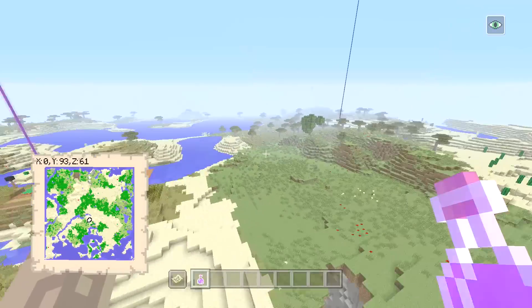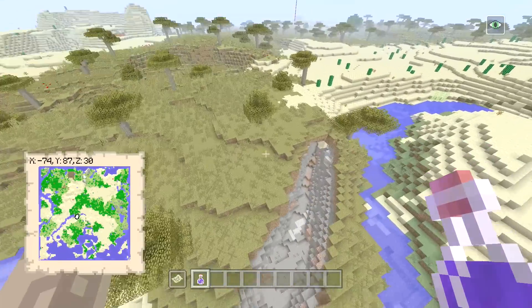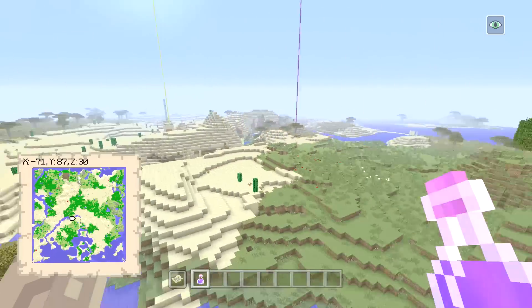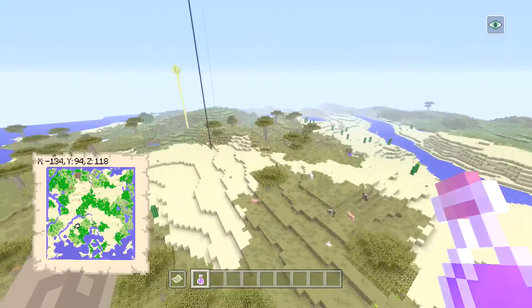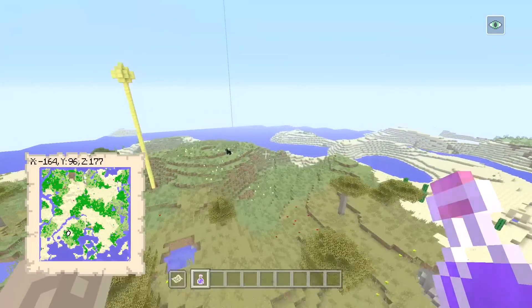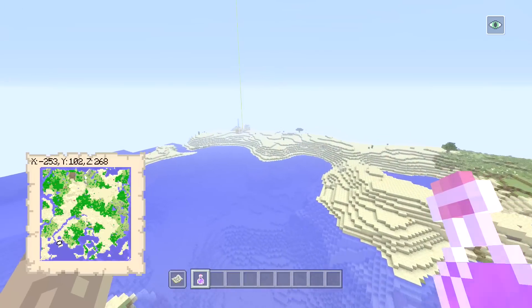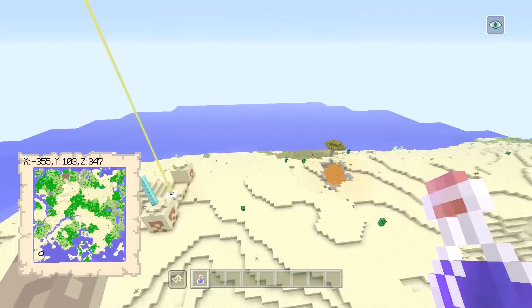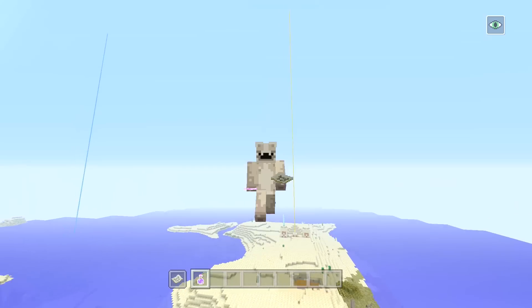Anyway, I'm going to show you the rest of the seed. There are a lot of ravines and I found a couple of mob spawners, but they're kind of around the end portal frame area. I'll speed up the video a little bit and show you some of the seed and more loot. Look, there's a desert temple in this corner, and one just over here.